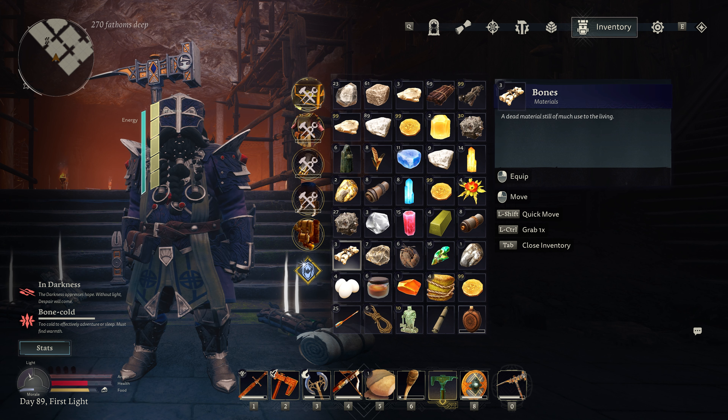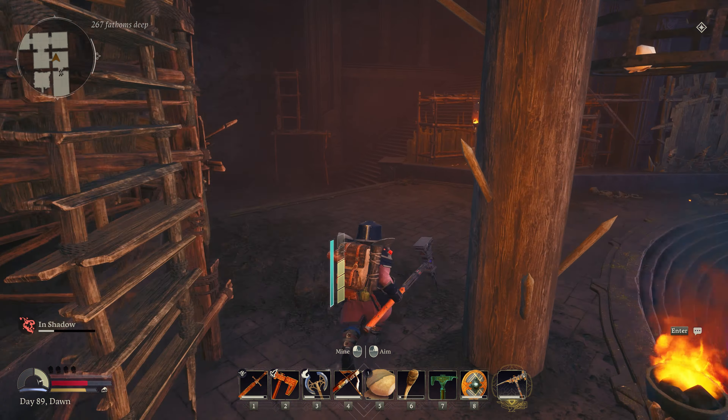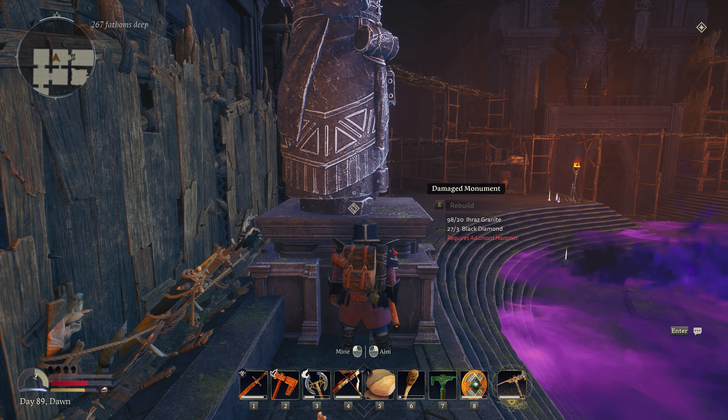I'm going to run out here into the shadow and see if this is going to tell me what it needs - it does not. That's actually weird. Unfortunate. Fascinating. The seal subdues shadow - it must be connected to the duty of Durin's folk. The seal needs repairing - this shadow well is the biggest I've seen. But we do not have an adamant hammer, which means we are at an impasse here.